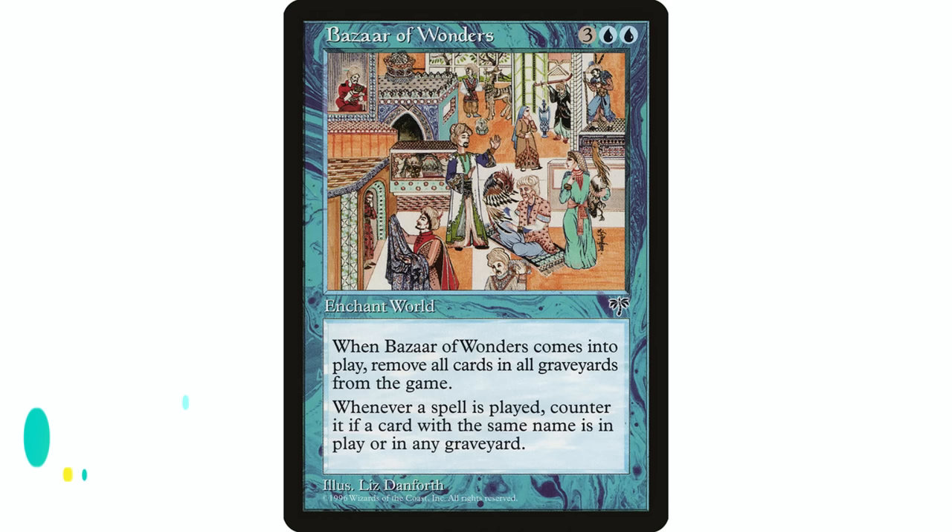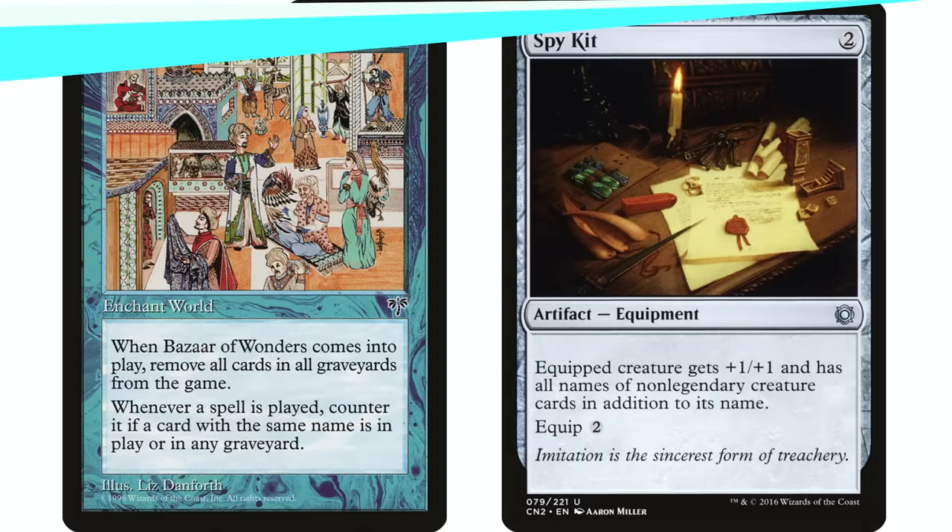Next up, Bazaar of Wonders — three blue blue. When it enters the battlefield, exile all graveyards, so it's graveyard hate in blue, which is interesting. Also, whenever a player casts a spell, counter it if a card with the same name is in a graveyard or a non-token permanent with the same name is on the battlefield. That doesn't work so well in commander since we can't do the same-name thing as much, though if your opponents are playing the same cards it can work.